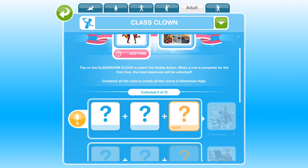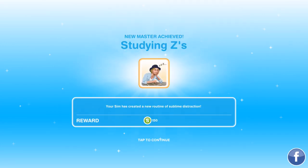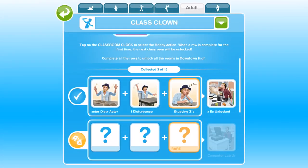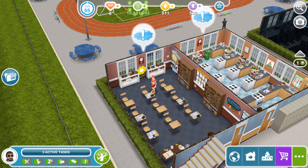Eventually you will get the three you need and unlock the next room, which is the home ec room. You need to keep being the English Clown until you have completed the first set. Congratulations, you've completed the first set! As you can see, we have now unlocked the home ec room and have access to the second row to collect.